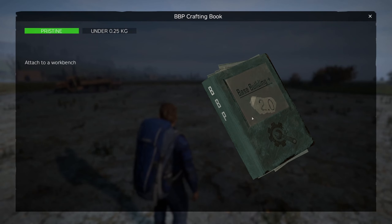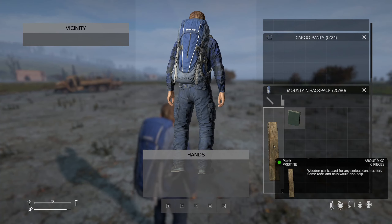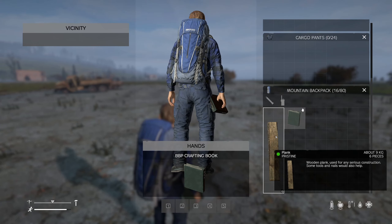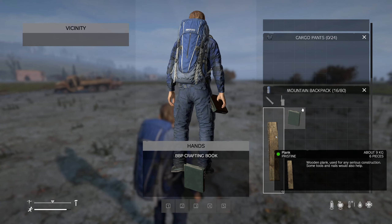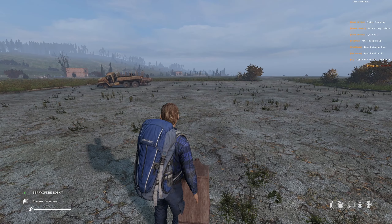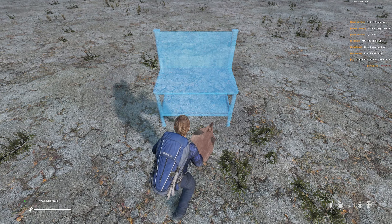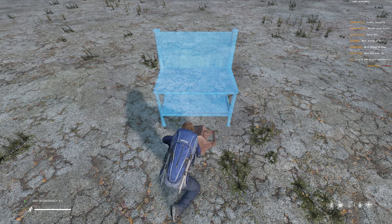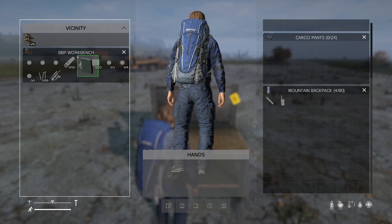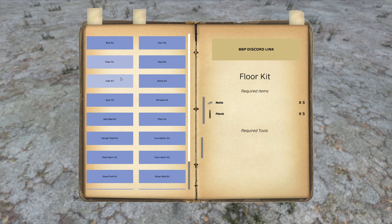First, we will need to build a workbench. Combine a crafting book with 6 planks to craft the workbench. Now place your crafting book on the workbench. Pressing F will open up the workbench UI. Here is where you will craft kits. The item costs will be displayed on the right hand side.